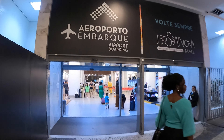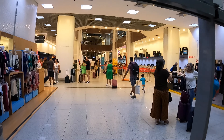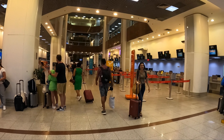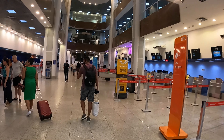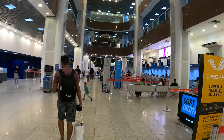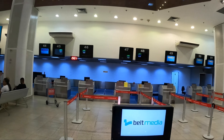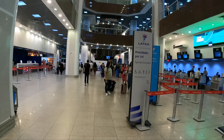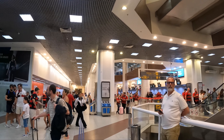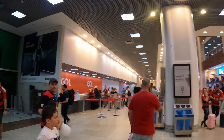Here is the airport entrance. Now I need to find a GOL counter and I'm going to show you how the check-in works, because the check-in process here is a little bit different. GOL will be at the B area — let's go further down. I can see the official counter is here.